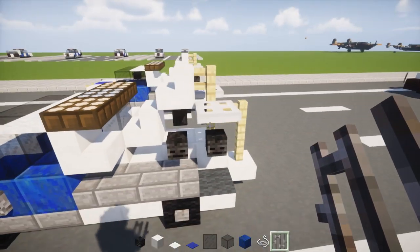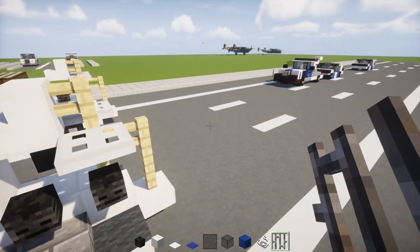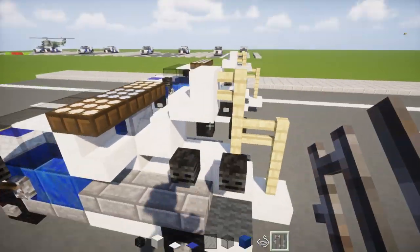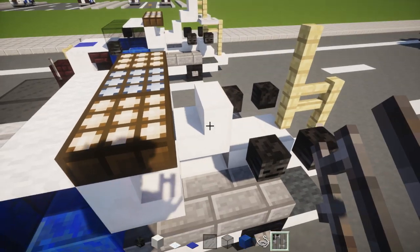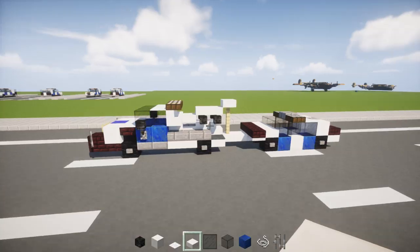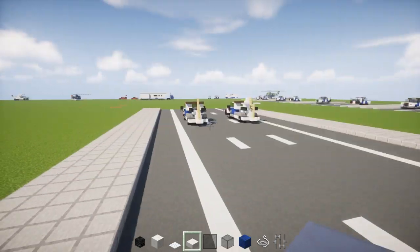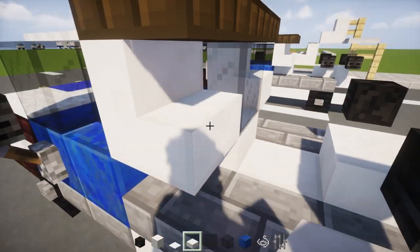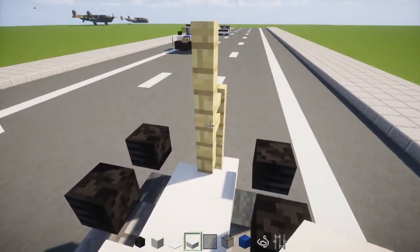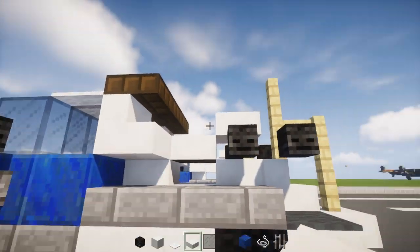So we're going to go to this place and then remove these iron trapdoors. Remove these diagonals like that, and we're going to add a quartz slab above — right behind that window, just add it. And then we're going to have another one, like that, going upward.